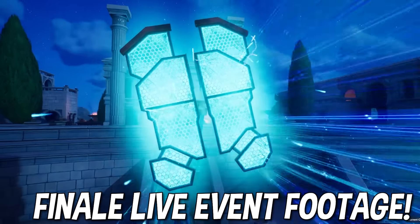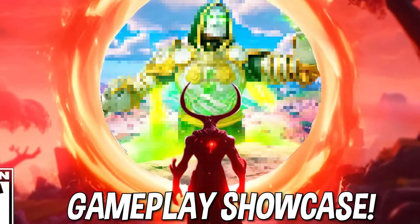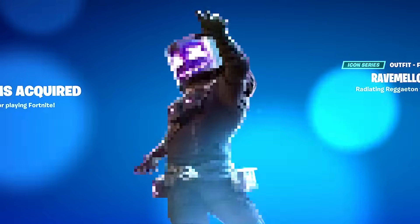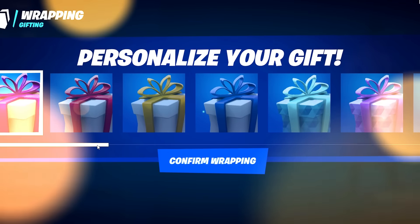Fortnite Chapter 5's finale live event just got revealed, and we have an early gameplay showcase of everything happening during the event, along with a secret free reward that you guys can claim for watching it live. And if you want to be gifted any of the new skins dropping into Fortnite's item shop, all you have to do is drop a like.